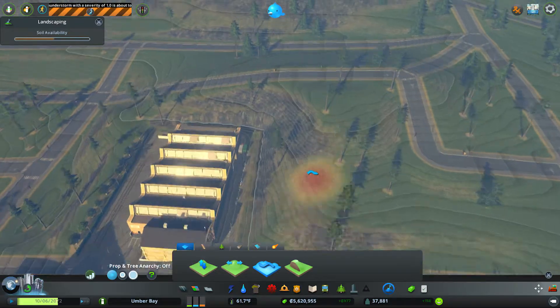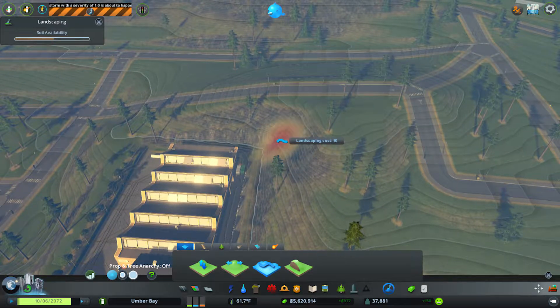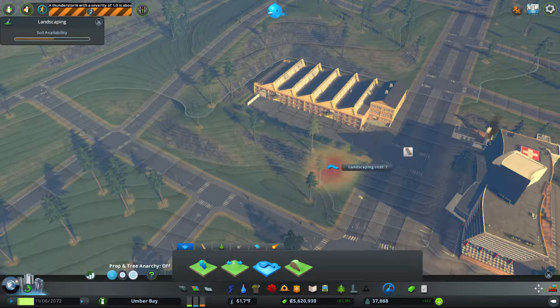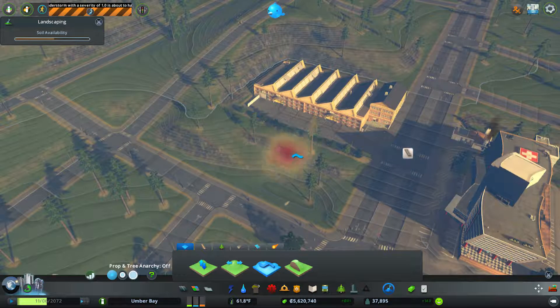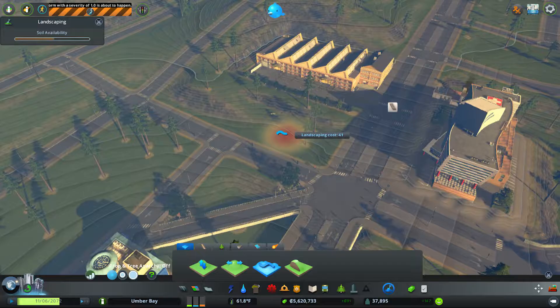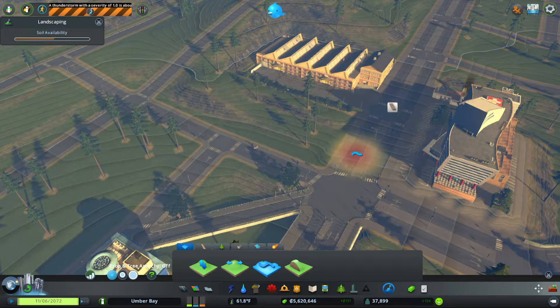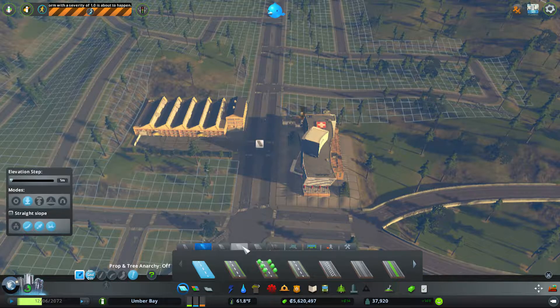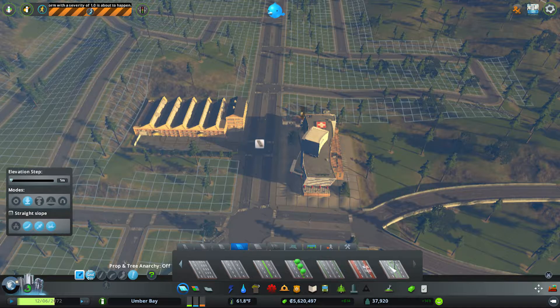I'll have this side come out a little but this side is still going to be very small, and then right here it kind of levels out. So we'll pull it down that way like that, and I think that should actually be fine. That's going to cliff but I think it'll be fine.